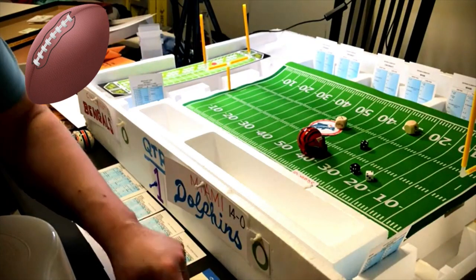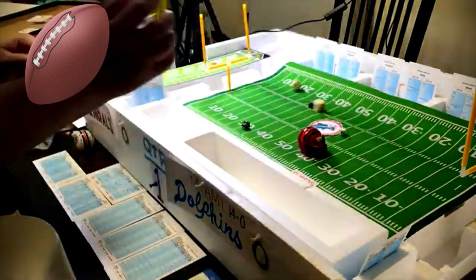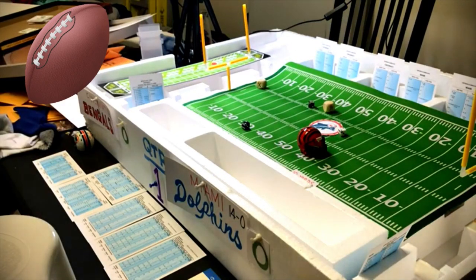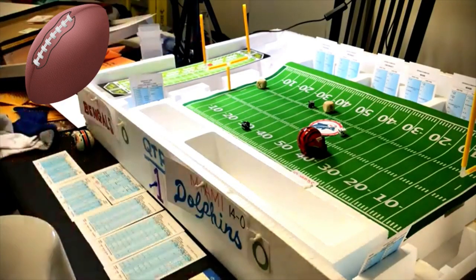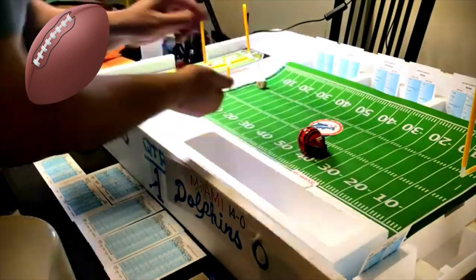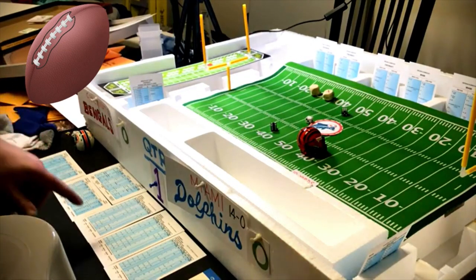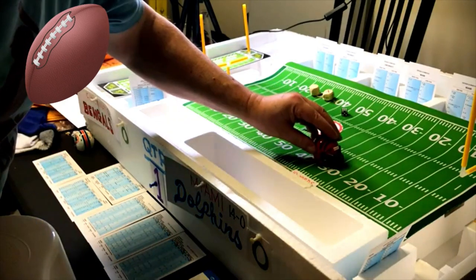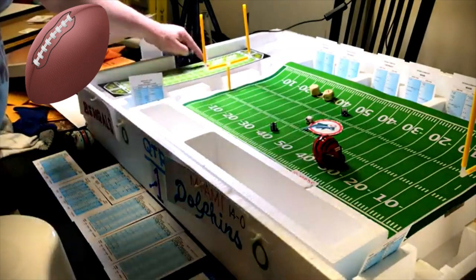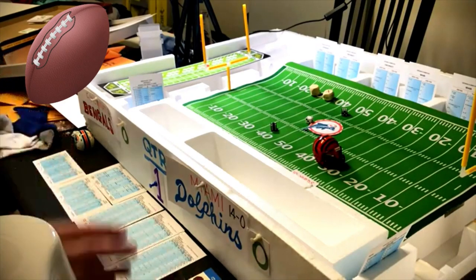They try a long pass to split end Joyner. Defense guessed right — roll an eight, long pass is incomplete, second and ten. They go end run with the halfback — roll a ten, defense wrong — eight yards. Third and two.